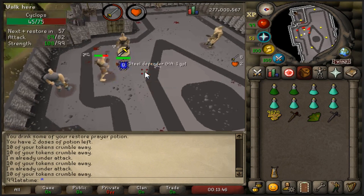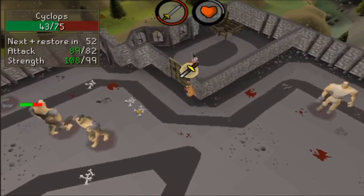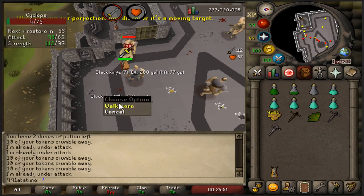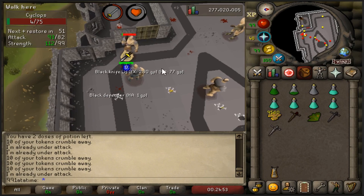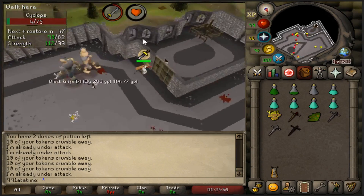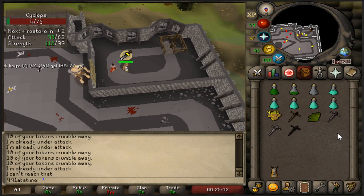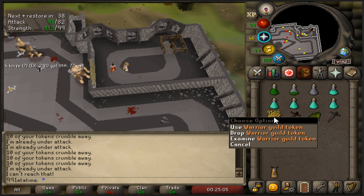What the hell - literally two kills later, steel defender! Time to go for the black one I suppose. 440 tokens - black defender! That is currently halfway. I've got four defenders, there are four more to get: mithril, adamant, runite, and dragon. Halfway with only 440 tokens spent - I definitely went overkill with these warrior guild tokens.